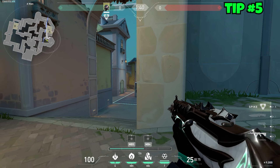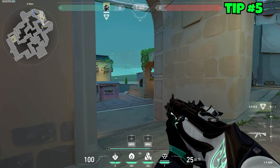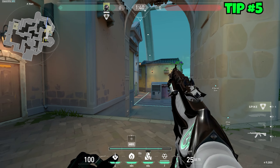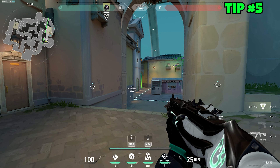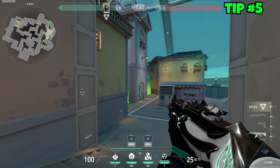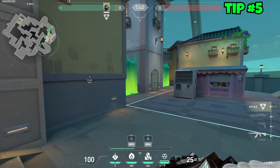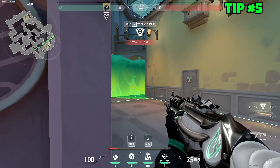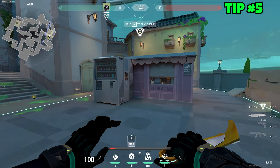Another option: if the Fade Eye clears back-site and gives you info that nobody is there but someone is at Art and Link, or Flower and Link, you molly those positions so they can't push out and kill your team. This stops them from pushing out while you guys take control of the site.